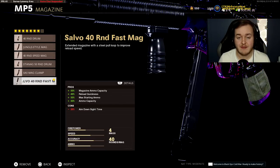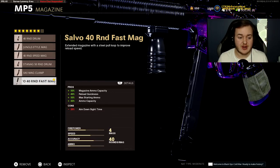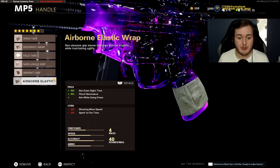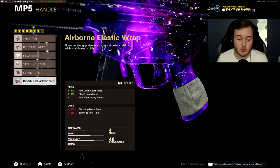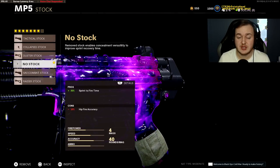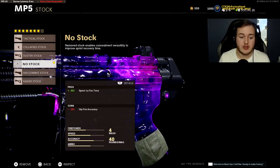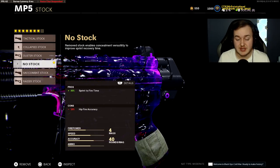The Airborne Elastic Wrap gives 30% more aim down sight speed, 90% more flinch resistance, and drop shot while aiming down sights — letting you juke people out. This weapon up close is super nasty; between drop shots, jump shots, and slide shots you'll be very unstoppable. Finally, the No Stock gives 30% sprint to fire speed. Between the Raider Stock and No Stock, you lose 30% hipfire accuracy with No Stock, but the sprint-to-fire benefit is worth it for this aggressive SMG.